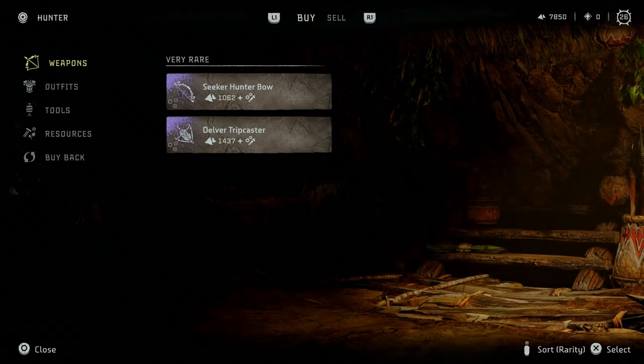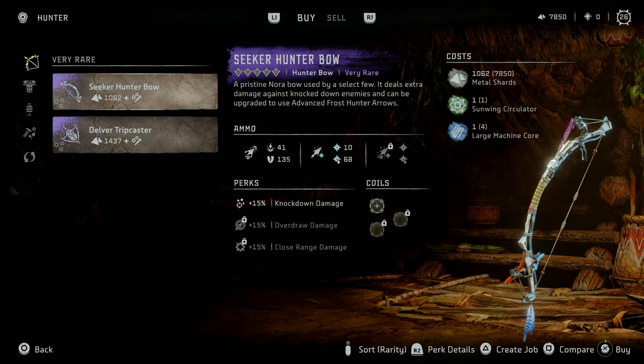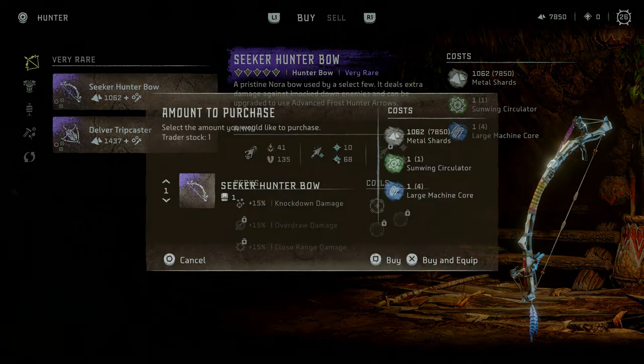Let's see what you've got. Seeker Hunter Bow - wow, it's a purple, a very rare purple. Gives me frost damage and piercing damage. I can afford it, I've got the necessary bits. Let's go for it.